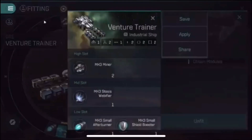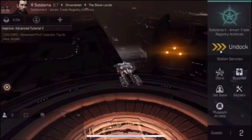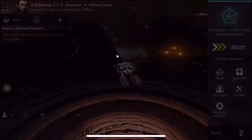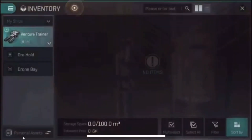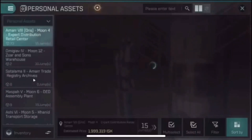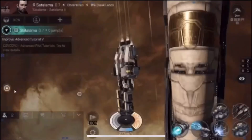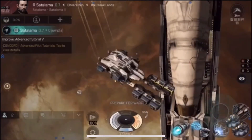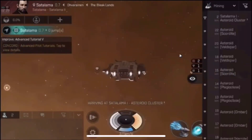The recommended fitting includes a stasis web, which is weird because you don't have any guns — I think they'd want you to run away rather than fight. If you were serious about mining, I would suggest keeping the afterburner; always stay moving so you're harder to catch. For the other low slot, I'd recommend either an armor plate or a shield extender — the activated kind that give you a massive boost to HP. That's a panic button: if you were AFK and you suddenly heard that alarm that you're about to die, you press it, press autopilot, warp away, and the Venture's bonus to warp strength should let you escape.